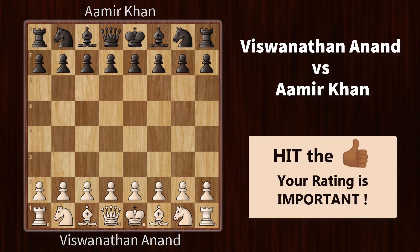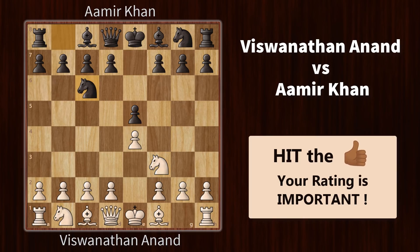This was a charity stream organised by chess.com. Vishy was playing as white and Aamir was playing with the black pieces. We start with the king's pawn opening and after bishop c4, we have the Italian game on the board.